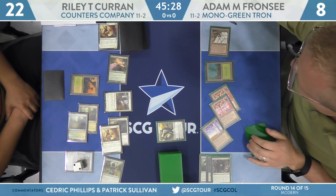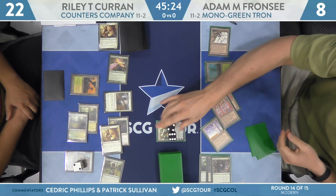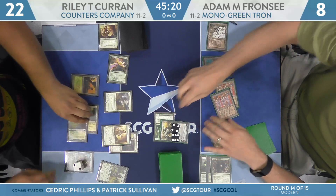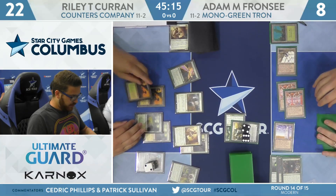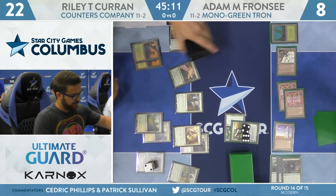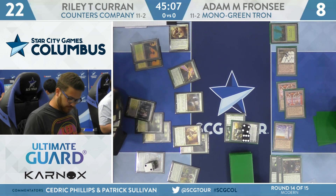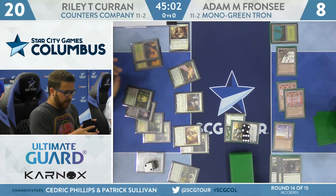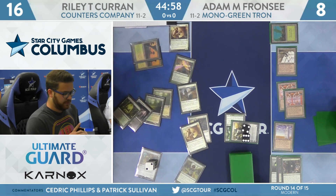Here is the Planeswalker. Karn pluses on Eternal Witness, maybe getting some information. Riley will sacrifice a couple of Fetchlands — he might be putting a counter on his Ballista. He gets a Godless Shrine untapped and an Overgrown Tomb untapped.